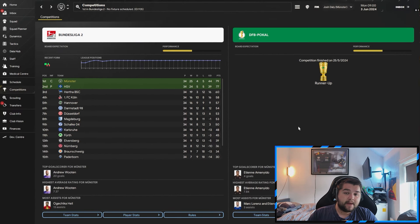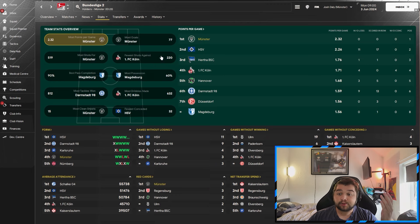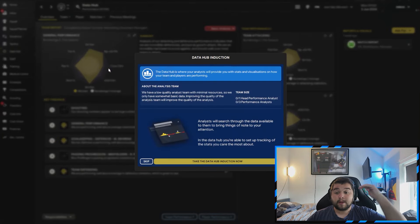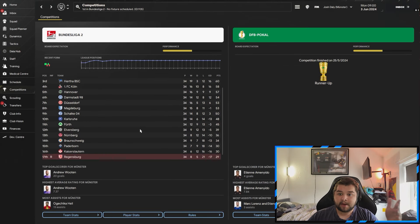The underdog team is Munster, in the Bundesliga 2 - a team predicted to finish 17th, almost rock bottom. We won the league. It wasn't that pretty: we drew four games and lost five, and got all the way to the Pockel final where Wolfsburg beat us by one goal. Still a very strong season. It was quite close with HSV and Hertha Berlin, both very strong teams. Stat-wise: most goals, most shots, most points, most clean sheets. We took a team predicted from 17th and turned them into champions, and done it quite comfortably.